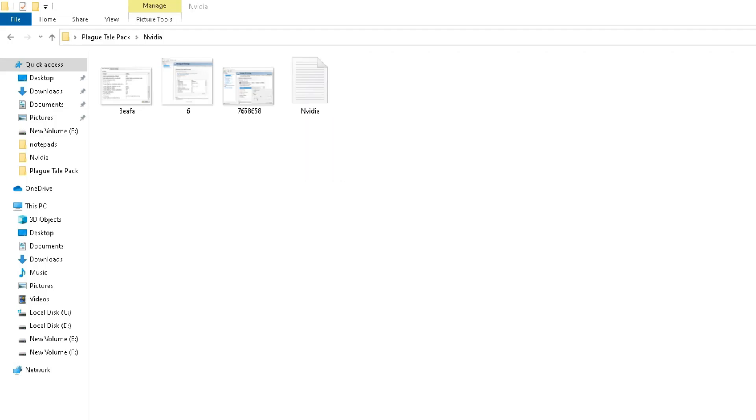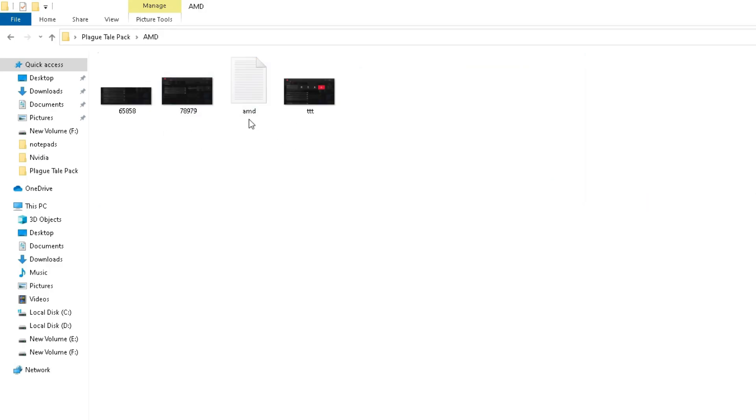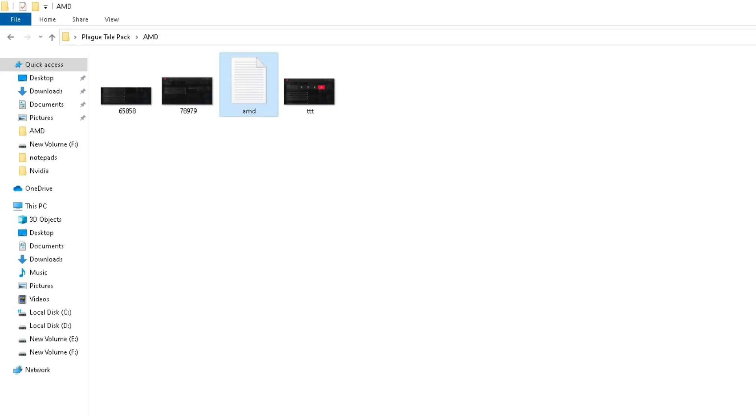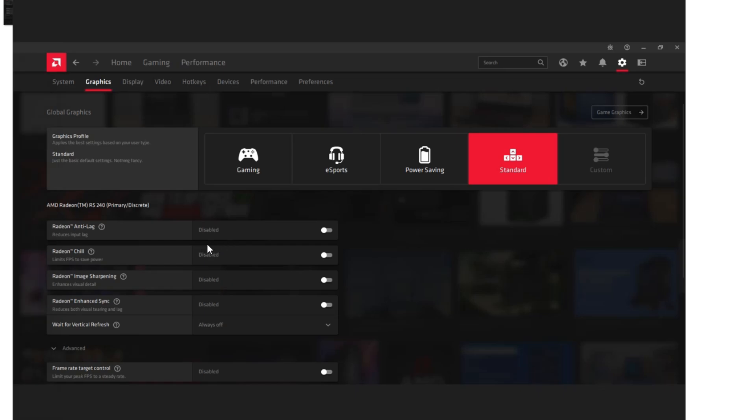For AMD users, get back and open the AMD folder. Open the notepad file and set those settings. There are screenshots provided for AMD users — check all of them and configure the settings exactly as shown for AMD optimization.